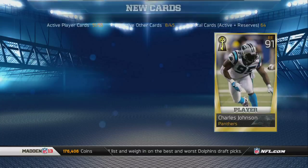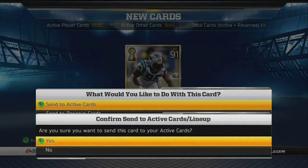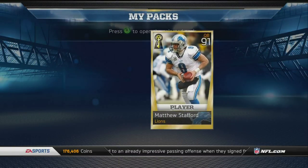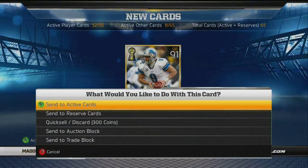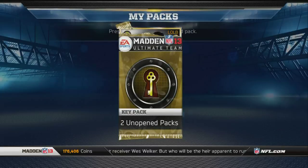Here I also have Charles Johnson — maybe will be rare, since there aren't that many key tight ends. You never know. And then Matt Stafford — only about the 50th one of him that I've pulled in my life, but it's what the Madden gods decide to give you.